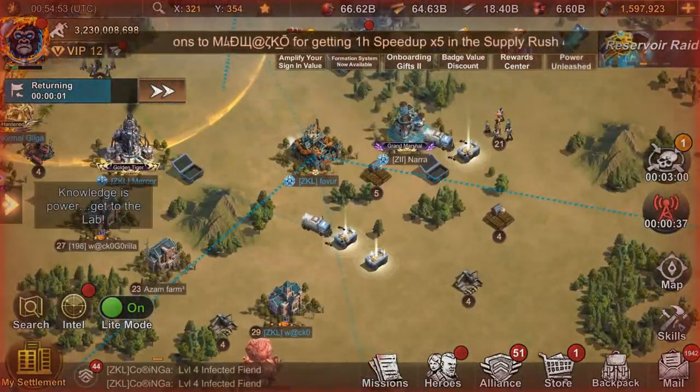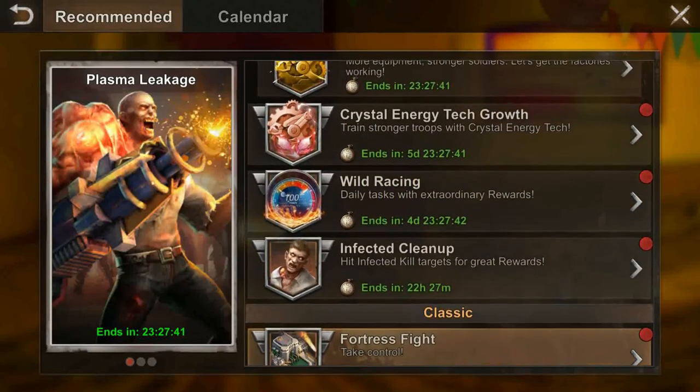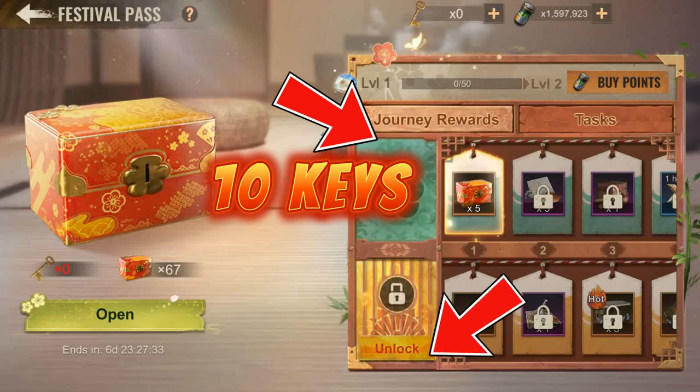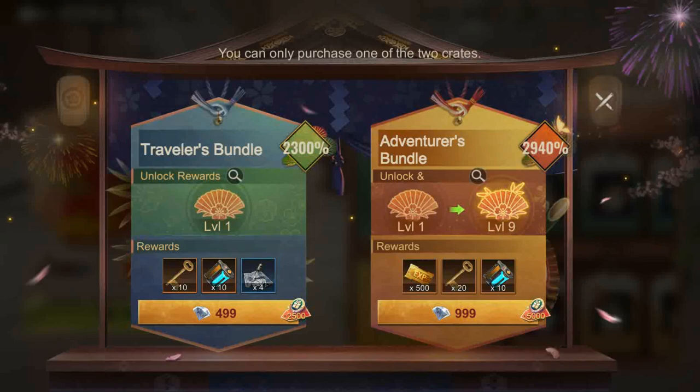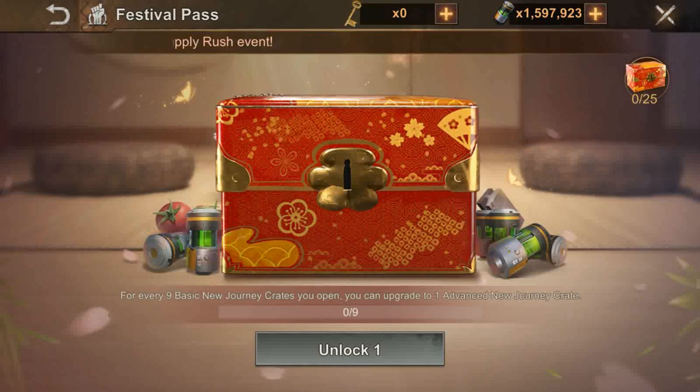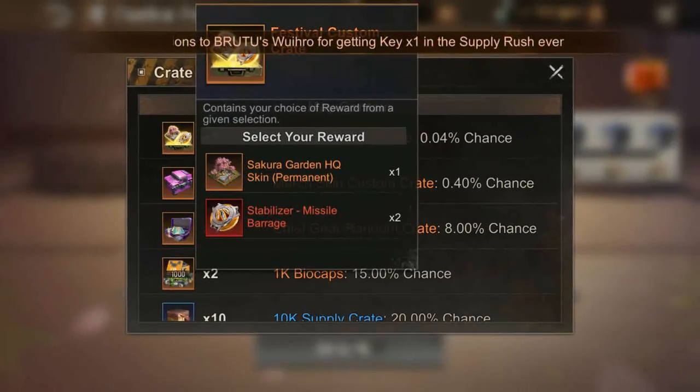The keys you obtain in the Supply Rush event will come in handy in the Festival Pass event. You need to accomplish various tasks to unlock the journey tiers. There are 10 keys obtainable on the free track, and another 10 keys require you to purchase either the Travelers Bundle or the Adventurous Bundle — you can only purchase one of these two. With these keys you can open the new journey crates. Always wait to collect 10 keys and open 10 boxes at once rather than one by one.